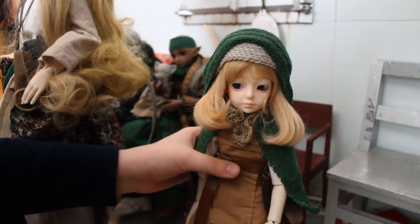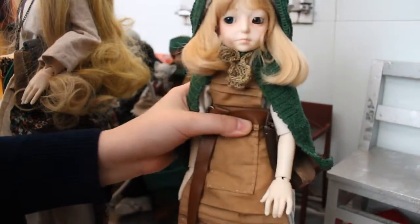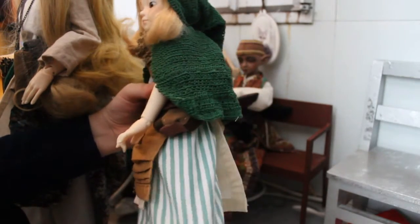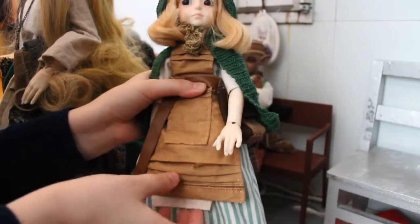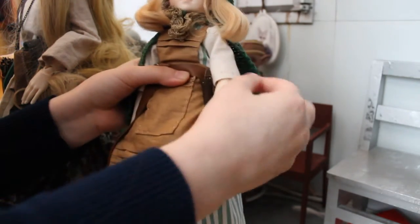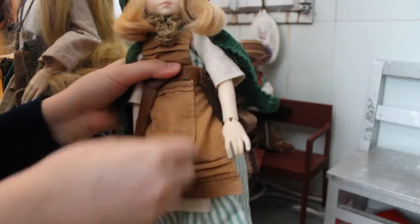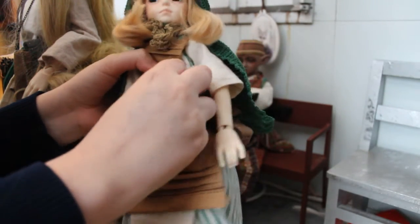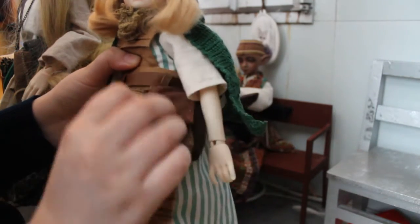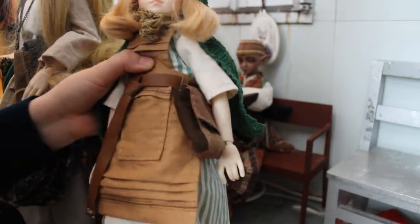I have made her entire outfit. She's pretty much done now. She has a stripy skirt, an undershirt in white, sleeves, an apron with a working pocket, a simple belt, a bag, and a vest to fit with her skirt.